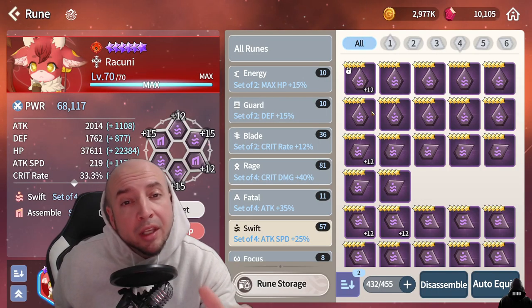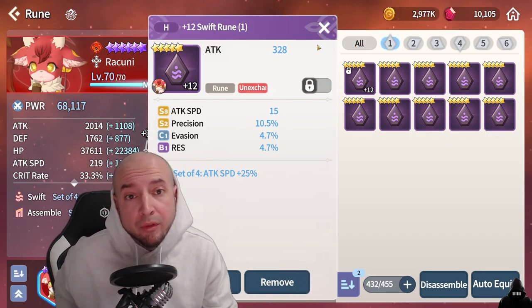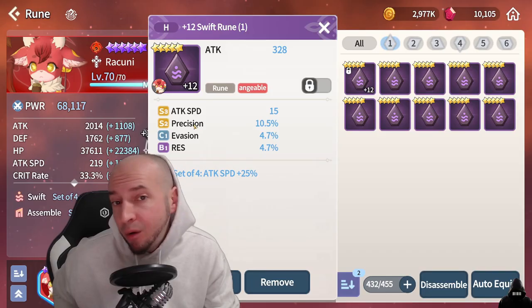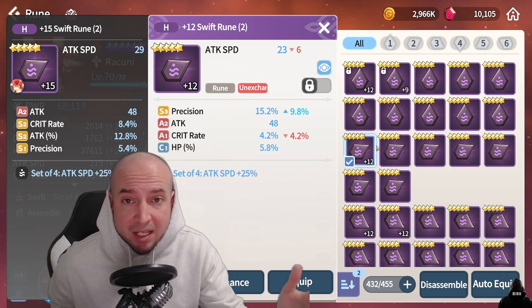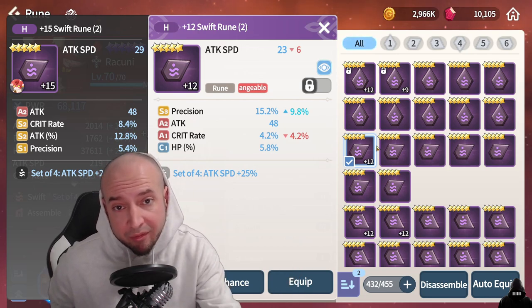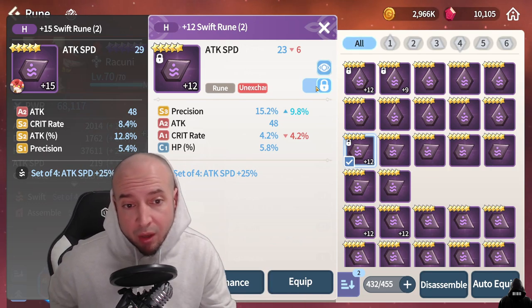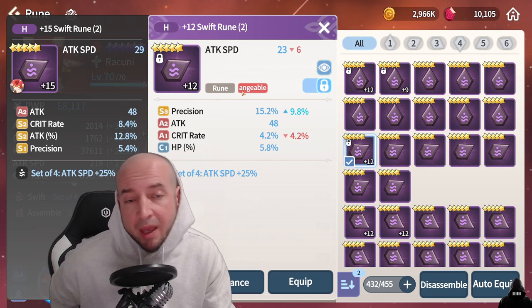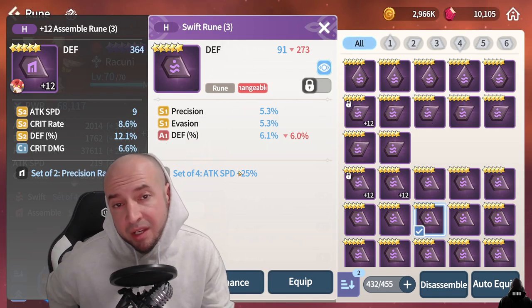Swift runes are attack speed bonus, and attack speed only goes towards your basic attack. Like this is a great swift rune — attack speed, precision, evasion, resistance, and all the rolls went into attack speed and precision. This is a good example of an attack speed main stat rune for swift that I leveled up to see where the substat rolls would go — two rolls into precision, one into flat attack. So I ended up keeping this because of the high attack speed main stat and precision.